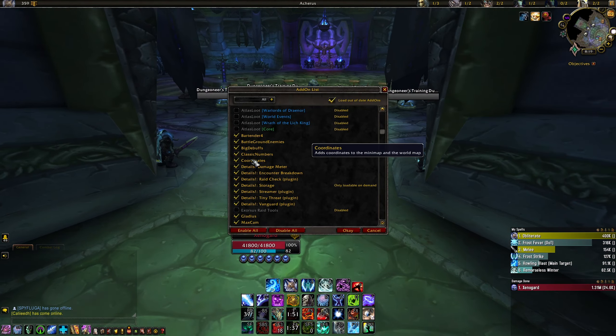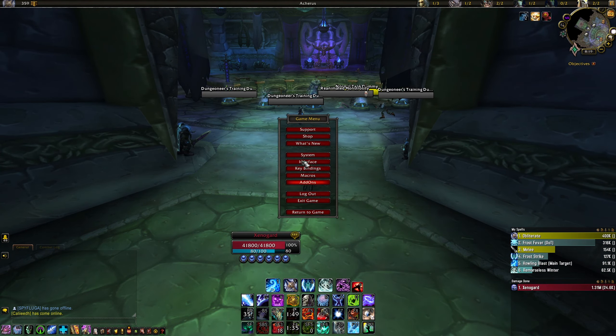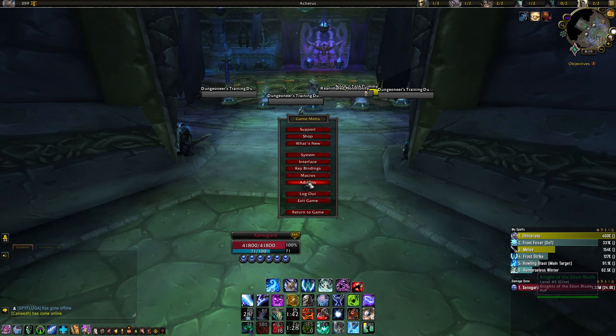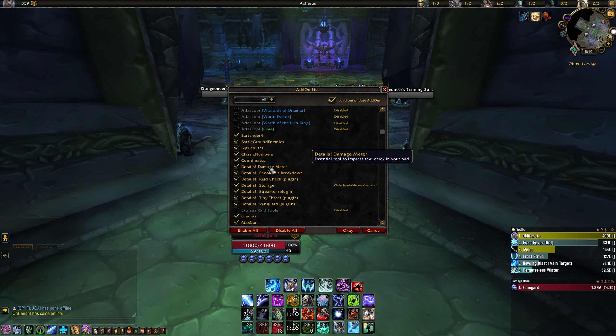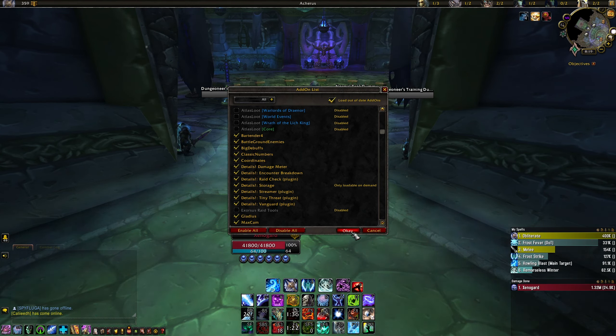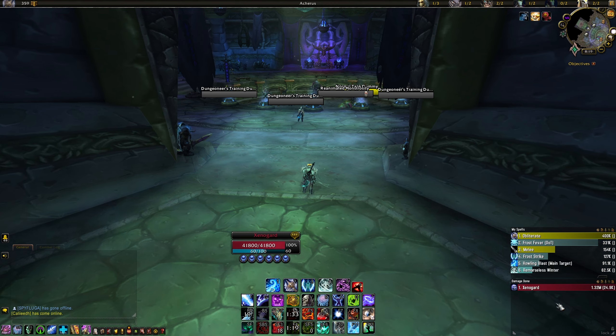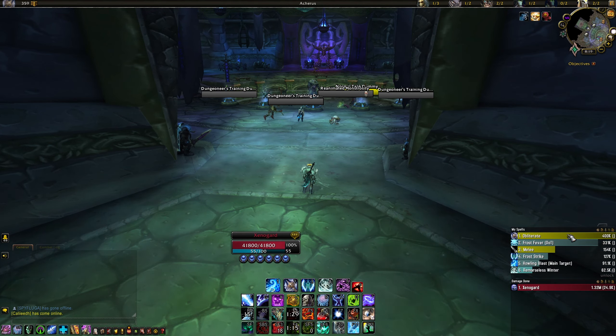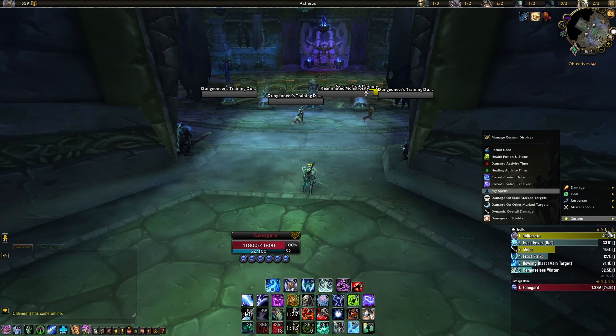Coordinates is really simple — you open your map and you have an X/Y cursor showing your position. Very self-explanatory. Then there's Details, which is the damage meter, similar to Recount. I have two boxes: one showing overall damage done by the team, and on top of that one called "My Spells".